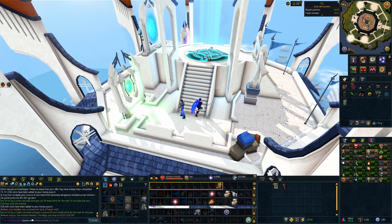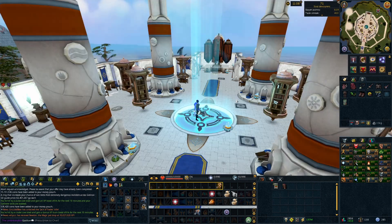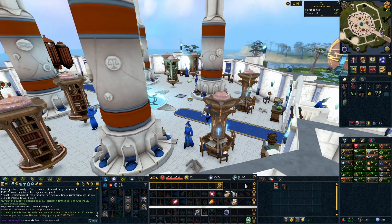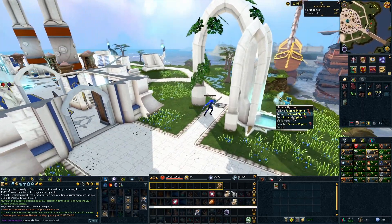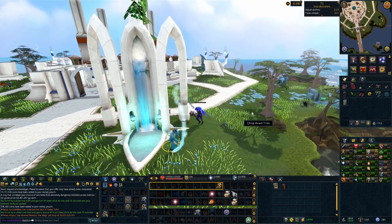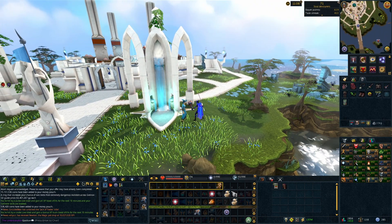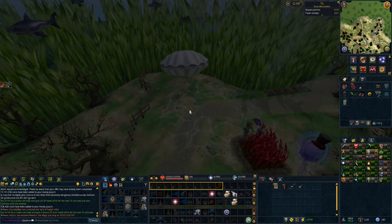Hey guys, it's Epsilon here and today's RuneScape 3 video looks at the best D&D that you can do to earn both money and also get yourself hundreds of thousands of XP in both fishing and farming every single month. The D&D in question is Giant Oyster.